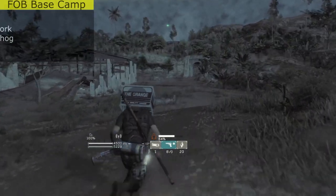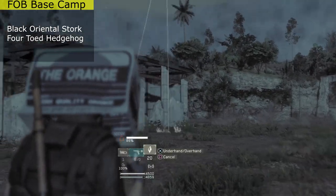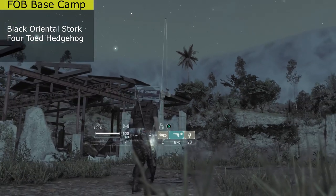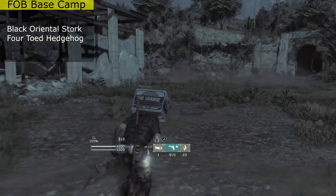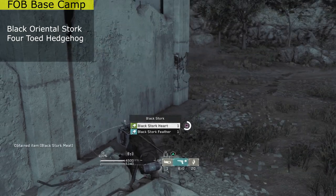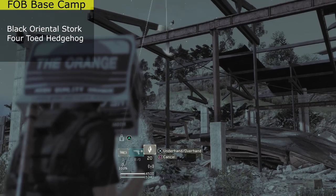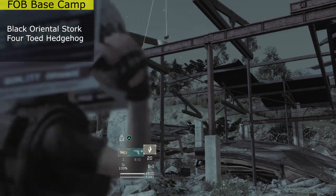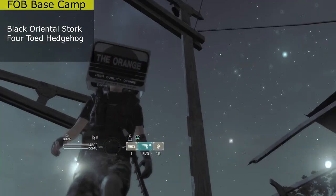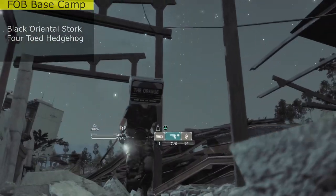Let's head over to the Africa map. Where you start in Africa — the FOB base — there are two black oriental storks always perched up on a broken-down building, so you can easily knock them out with a stone. Usually the other one will fly away after you knock out the first one, but don't worry, it'll immediately come right back and you can hit it with the rock. Nine out of ten times he will always fall down.